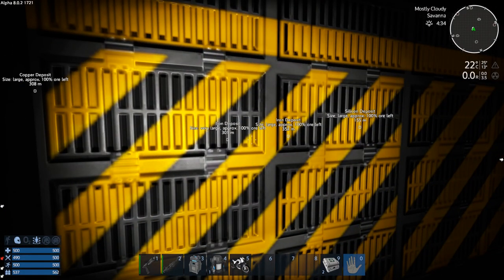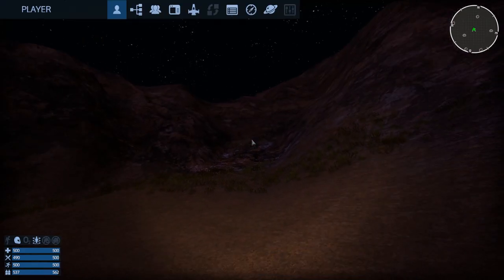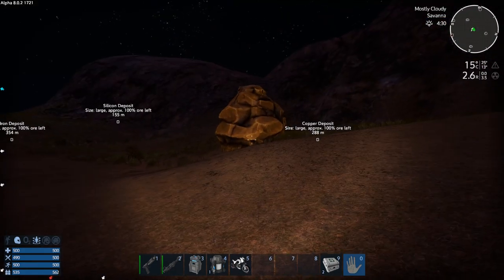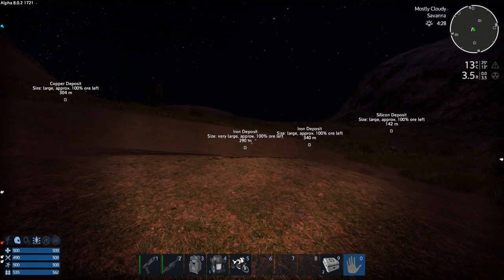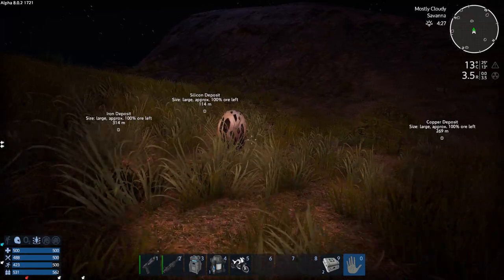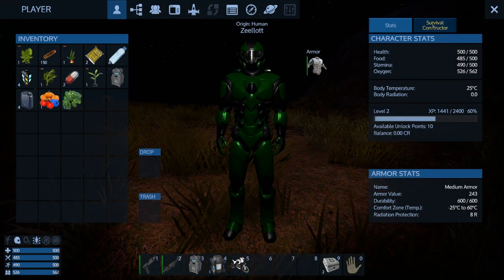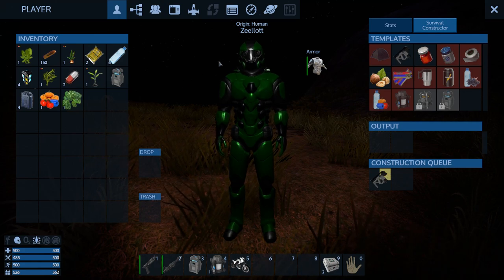I'm going to concentrate on getting some ore first, then level up and find some food. We do have some emergency rations, but I want to race to the deposits and get silicon and copper. There's actually food right here too. Let's get our survival tool going — that'll come in handy since I don't have a way to chop down trees right now.